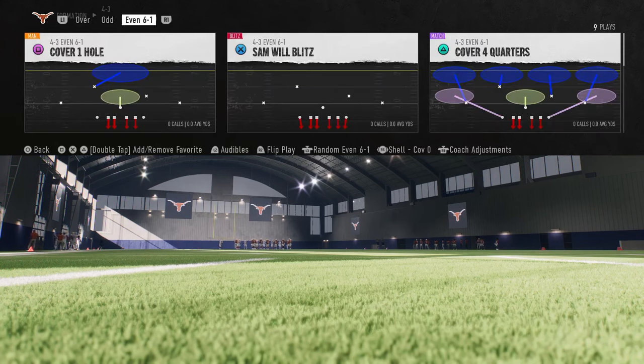If you want to get my full breakdown on this defense, I'll put a link to my school community. They already have access to this. The school community gives you access to all of my full offensive and defensive breakdowns — full e-books, blitz breakdowns, money plays, everything you need to be successful. The link to sign up for the school page is in the description below for just $10. You'll be able to get access to all of our College and Madden content.